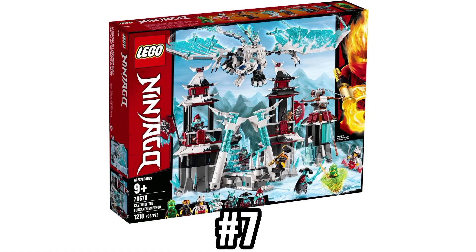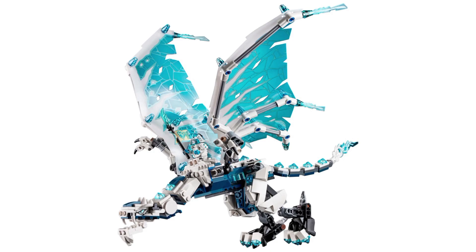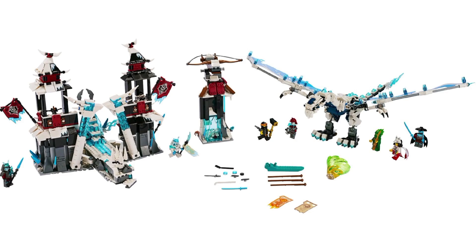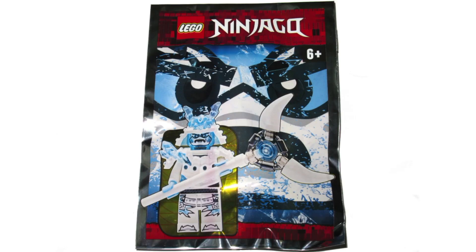Let's be real — Boreal really carries the Castle of the Forsaken Emperor. The castle build, in my opinion, is very bland and extremely underwhelming, but Boreal makes this set worth its 100 euro price tag. The minifigures in this set are all really great, with Akita being a standout figure, albeit now very expensive on the aftermarket. Thankfully the Ice Emperor was later included with Ninjago magazines, so at least there's that.